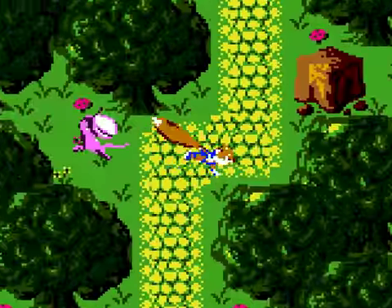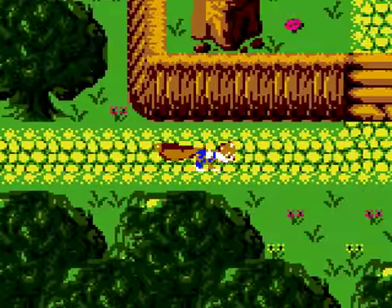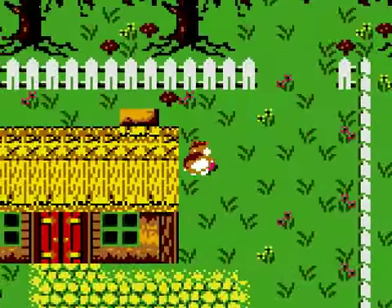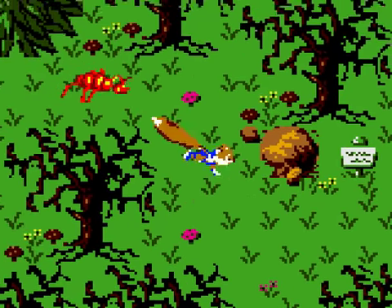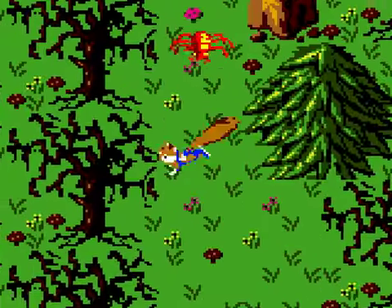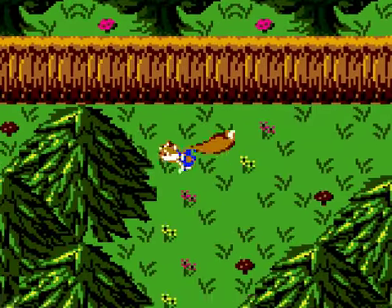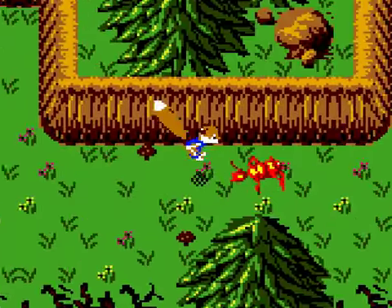Still gotta figure my way out to get over to Mako River, I think it is. If I go in the direction of the barn and make my way left-ish... Actually, I think this is Spooky Forest right now. Claw Swamp? Sure, let's go this way. Everything just kills you so easily here. Hopefully I'm going the right way to get somewhere, for a change.